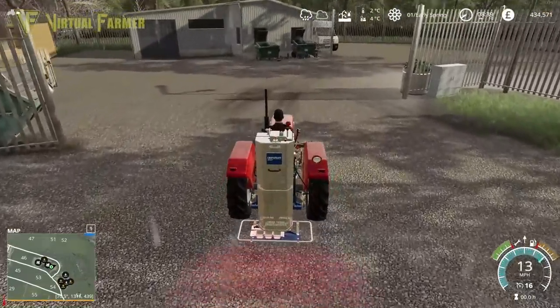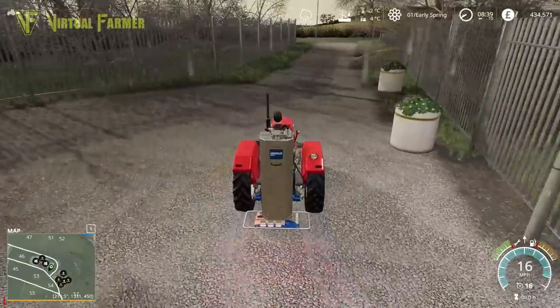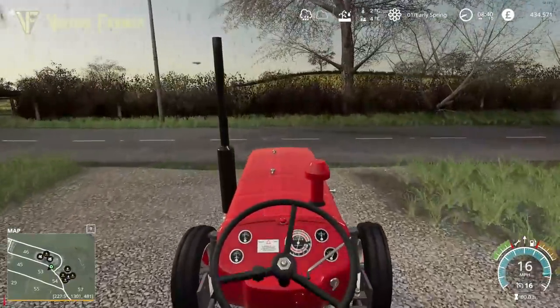We need to get back down to our farm with this and work out which fields we're going to scan first, so that we can get to work on those and get some early crops in. When we get down to the farm, we'll have a look at our crop rotation and see where is the best place for us to start getting to work.